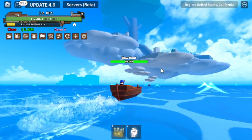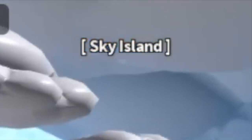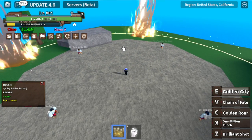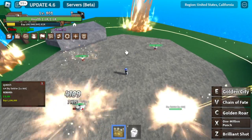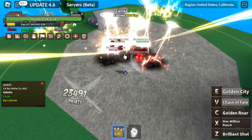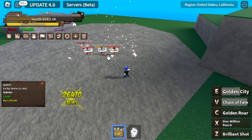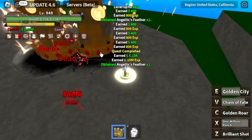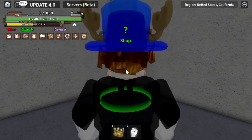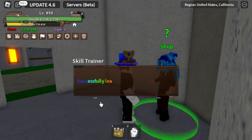At level 800, the next island is the sky island. First, we're going to stay on the lower part and beat sky soldiers. You can use your Golden City to lure them — you don't need to run. They will attack you, then burst them with your skills. Chain of Fate and one more skill and that's it. Keep on grinding here until you reach level 850. Don't forget to buy the observation hockey — this one costs 1.5 million bellies.